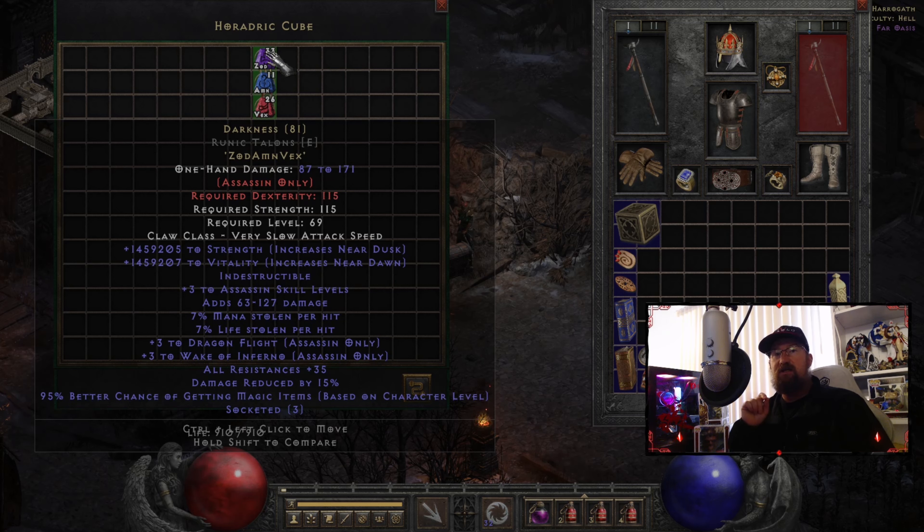Now, it doesn't actually give you plus 3 to Dragonflight or plus 3 to Wake of Inferno in the runeword — those are just abilities I found on this Runic Talon. I figured that one day I'm going to be playing as an Assassin and I want Wake of Inferno and Dragonflight on there, so I just happened to find those with perfect plus-3 rolls. I was like, I'm just going to throw it onto this Darkness runeword, because I know future me would very much appreciate that. It also gives you all resistances plus 35, which is great. So think about this — if you dual-wield this weapon, not only are you getting plus 6 to Assassin skill levels, but you're also getting plus 70 to all your resistances, which is a lot.